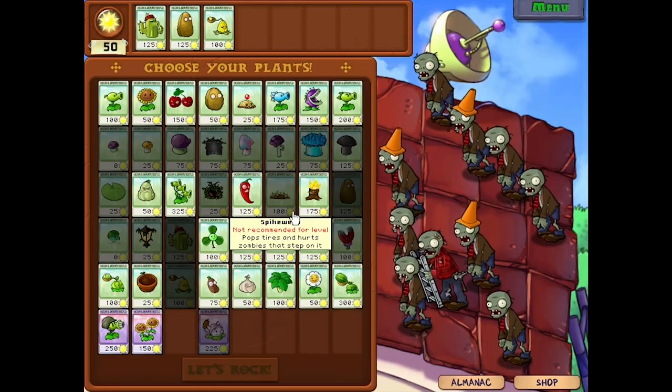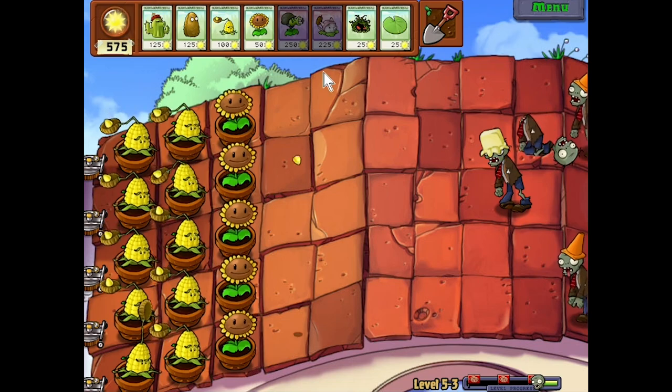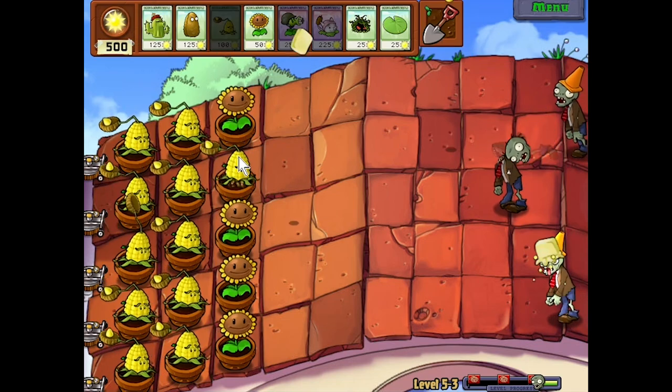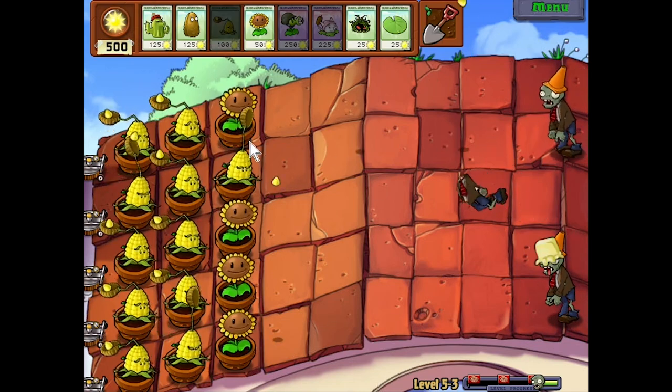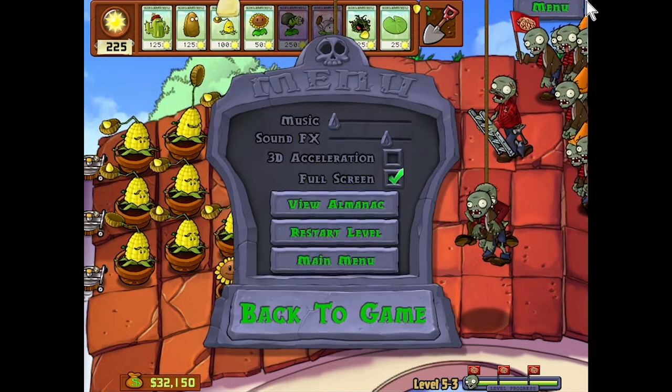The third roof level gave me cactus, tallnut and kernel-pult. I chose sunflower, but at this point the flowerpots were in such limited supply that I was only able to get up two columns of kernel-pult while retaining sun production. I sacrificed my sunflowers for more damage, and while the final wave didn't spawn any zombies in the lanes where I had lost roof cleaners, the bungee zombies did, forcing me to restart.